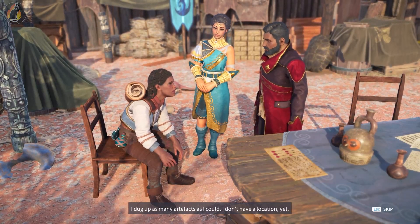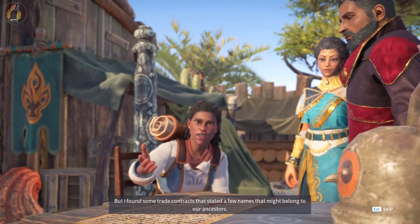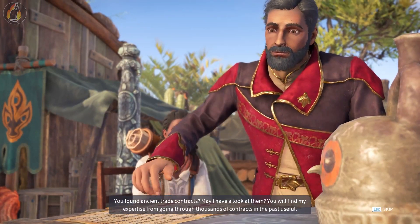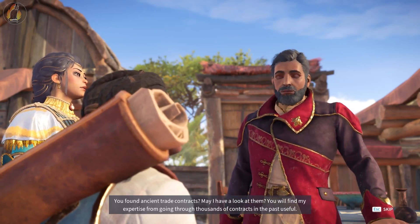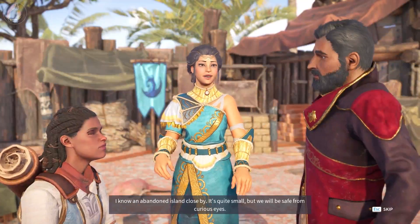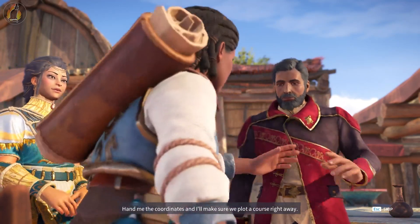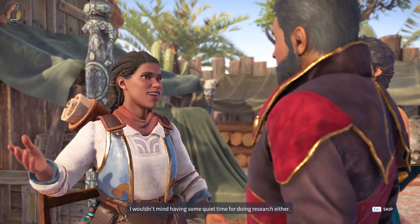I dug up as many artifacts as I could. I don't have a location yet, but I found some trade contracts that stated a few names that might belong to our ancestors. I will know more after going through all the cargo manifests I found in the harbor administration. You found ancient trade contracts — may I have a look at them? You will find my expertise from going through thousands of contracts in the past useful. Let's research them together. I know an abandoned island close by — it's quite small but we will be safe from curious eyes. I'm really looking forward to having some time without fighting or running away.